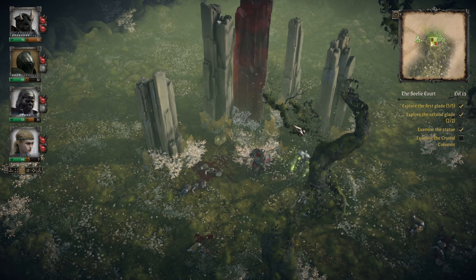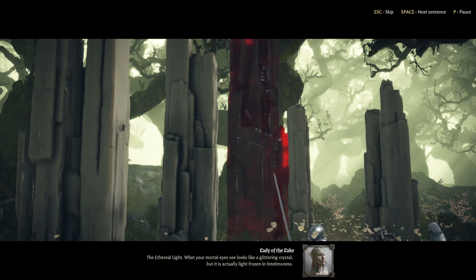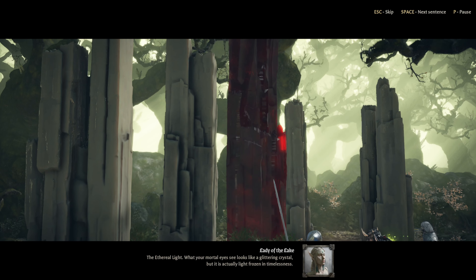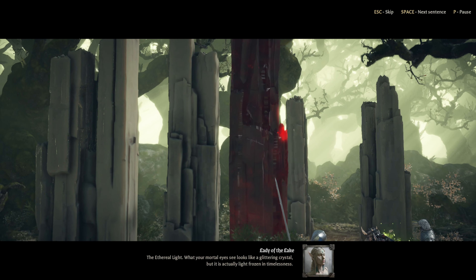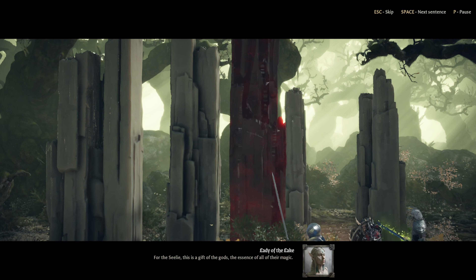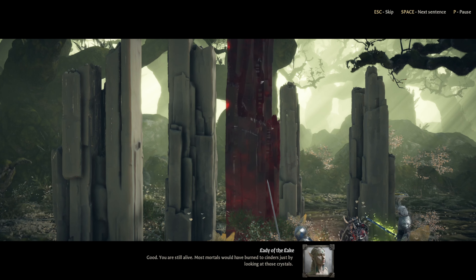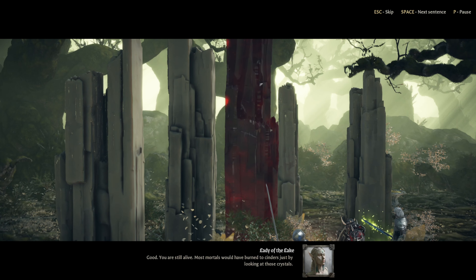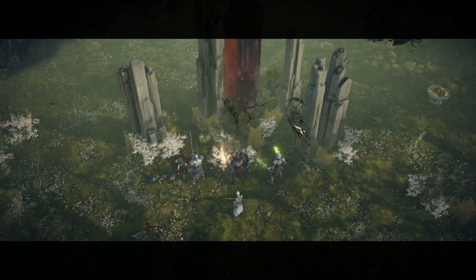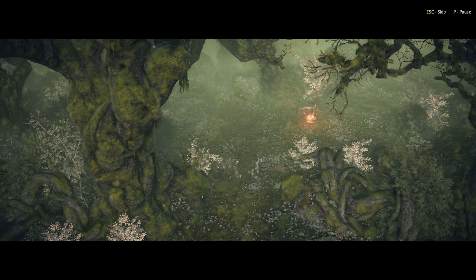Crystal columns — let's go. The ethereal light: what your mortal eye sees looks like a glittering crystal, but it is actually light frozen in timelessness. For the Seelie, this is a gift of the gods, the essence of all of their magic. You are still alive — most mortals would have burned to cinders just by looking at those crystals. Well, that's a good sign.